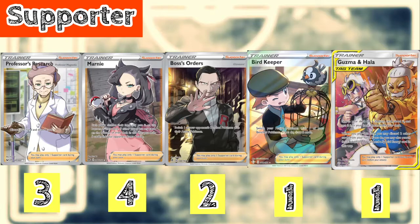We play 2 Bird Keeper — you switch your active Pokémon to the bench and draw 3 cards, acting as our 5th and 6th Switch in the deck since we want to be switching around pretty often. Finally, we play 1 Guzma and Hala — you search your deck for a special energy, a Tool card, and a Stadium. In this decklist we're playing 2 Field Stadium, Weakness Guard Energy, and the previously mentioned Telescopic Sights, so Guzma and Hala is a no-brainer.